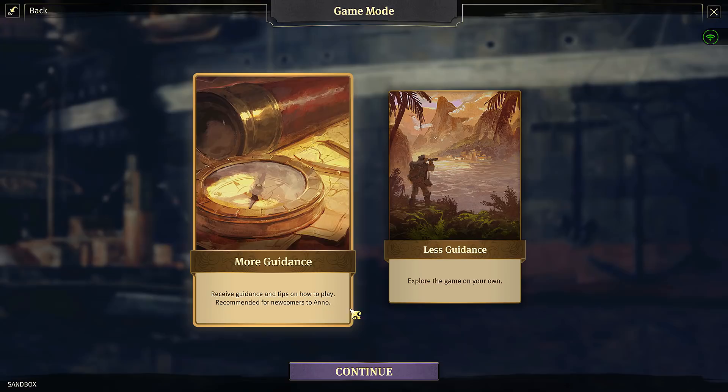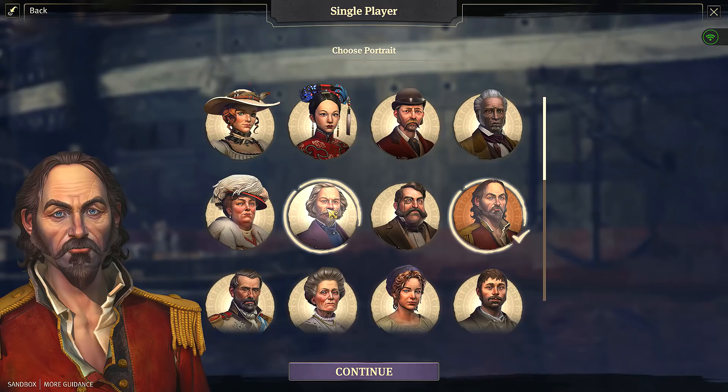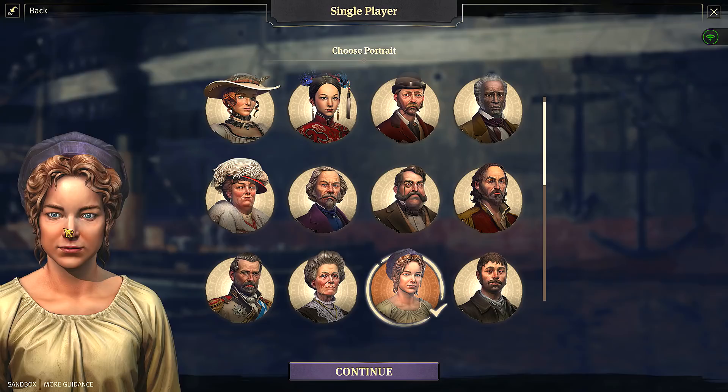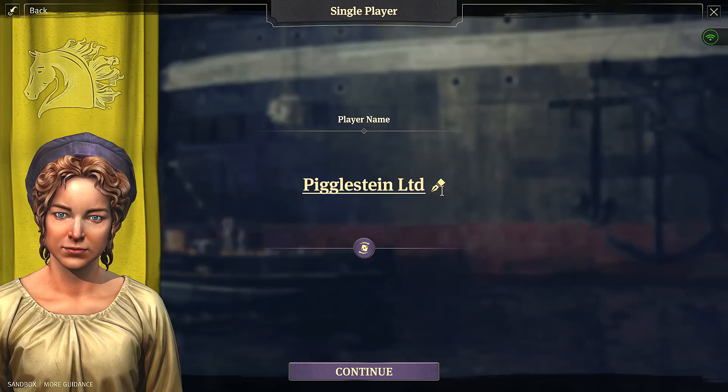I'm one of those people who throws out the manual for practically anything. Oh, 'receive more guidance and tips on how to play' - that's useful! Normally in sandbox modes they just throw you in at the deep end, so that's awesome. So let's go for that one. Oh, that's cool - we can choose a portrait and we've got a couple we can unlock here with Ubisoft Club. I'm going to go for her - she looks cool, she's like 'hello, my name is Margaret.'